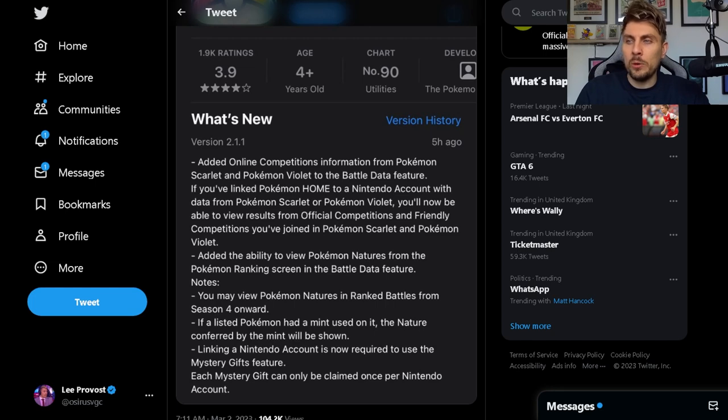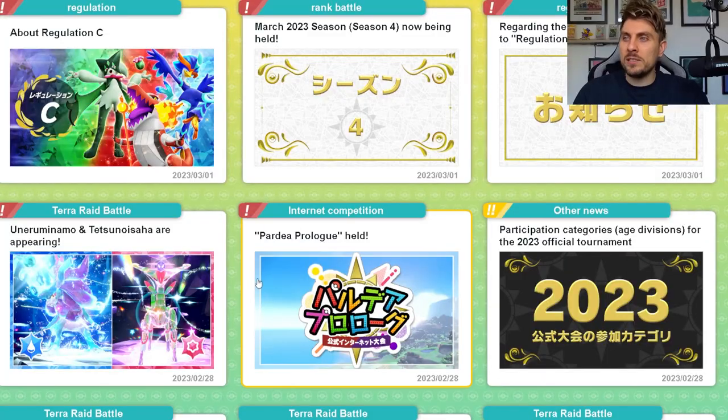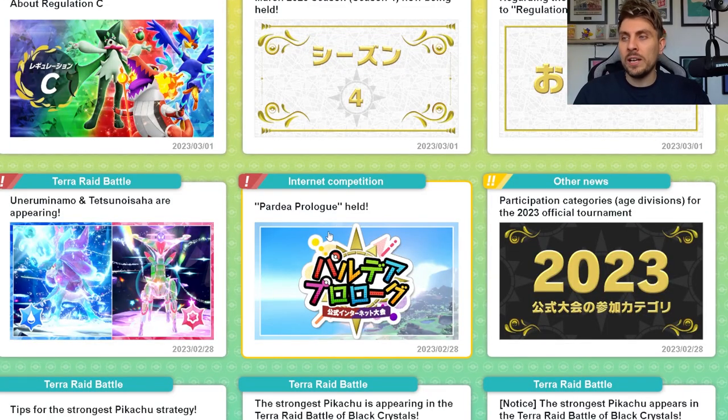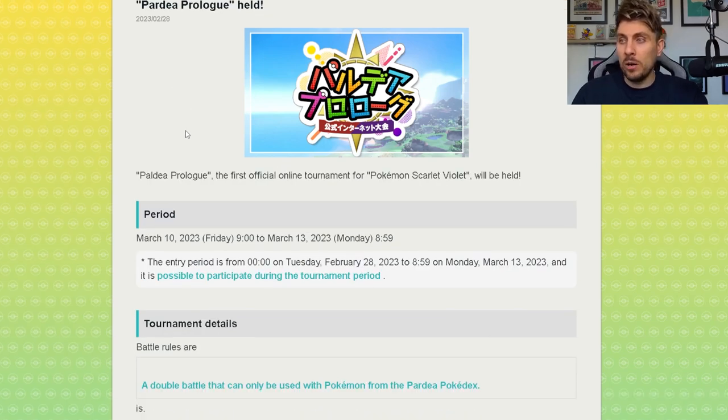What is new in version 2.1.1: it added online competitions information from Pokemon Scarlet and Violet to the battle data feature. This specifically will relate to the online competitions running going forward in Scarlet and Violet — there'll be friendly competitions and official competitions, all now viewable in your Pokemon Home app.